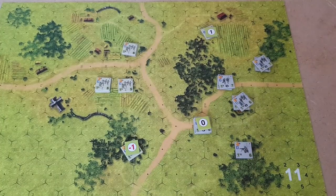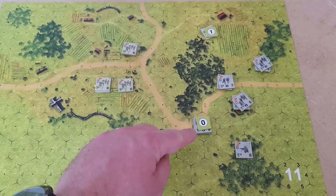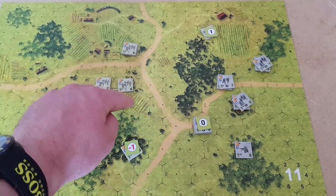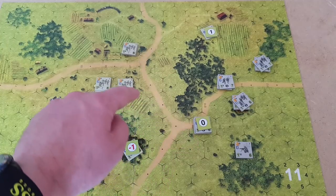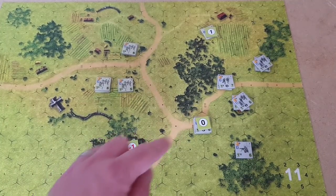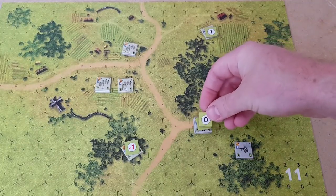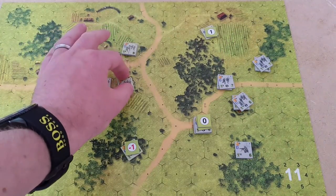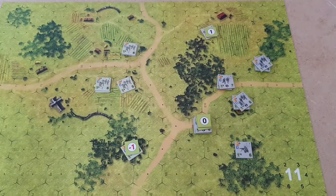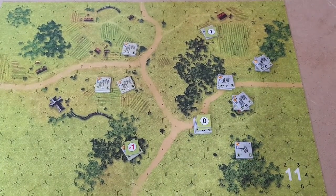Now we call for reaction from the American player. This unit has line of sight to this German unit — they've just moved into that hex, and he has a clear line of sight. So they're going to fire — four hexes away with an eight is minus one, so it's going to be another zero marker on them. They've got two markers on them now. So they've activated. No one else is going to activate. That is the end of the activation. We now go to fire resolution phase.